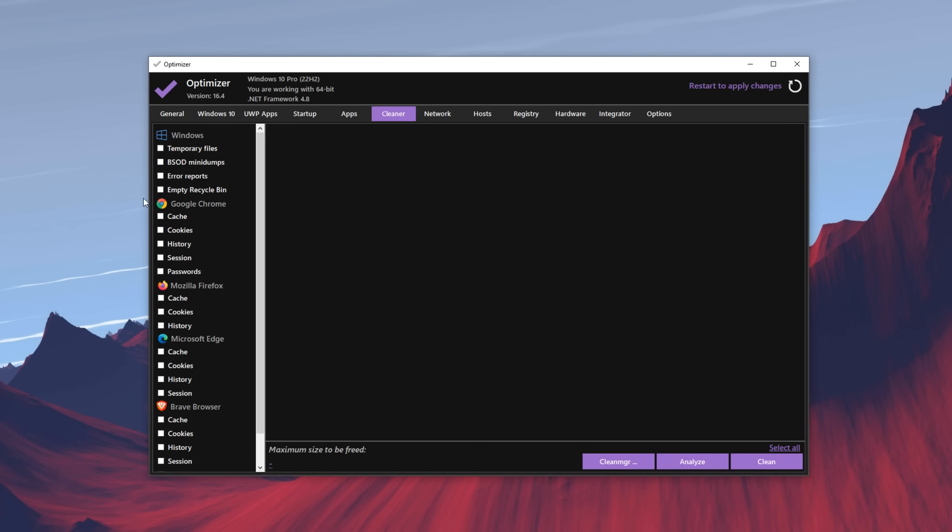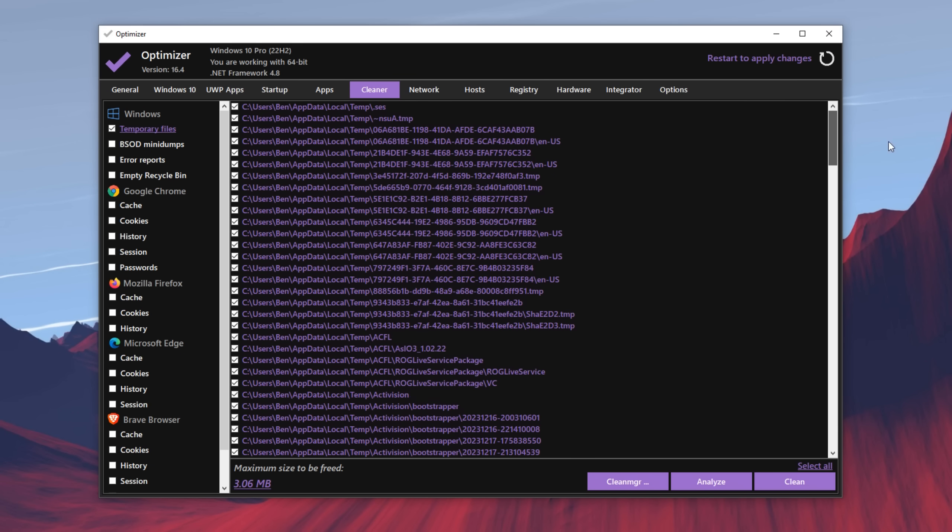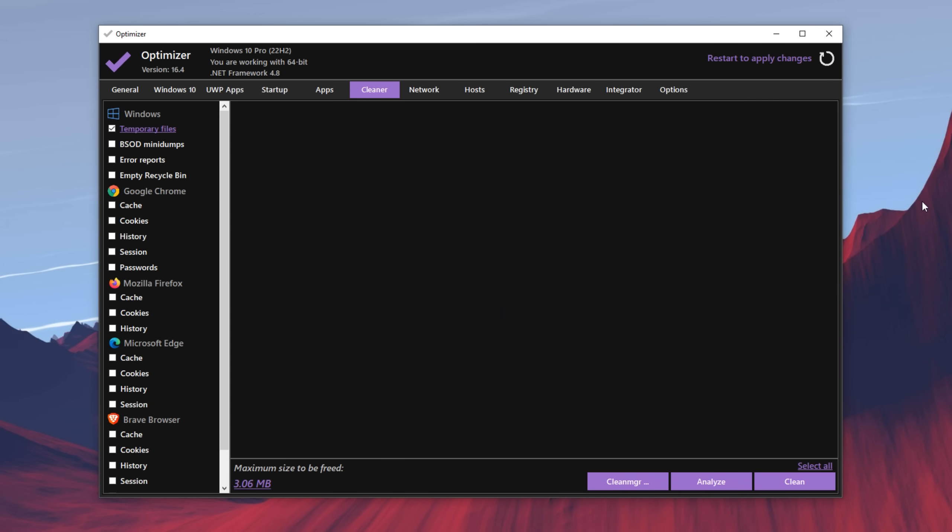The tool also has a cleaner for cleaning up your Windows. Select temporary files and it also has browser cleanup where you can clean cookies, history, and passwords. Go ahead and click clean. Once you have temporary files selected, it shows you all the temporary files that are going to be cleaned. Click clean — just like that.